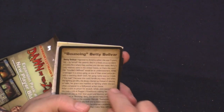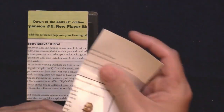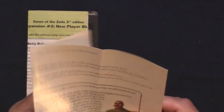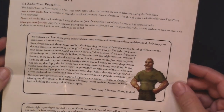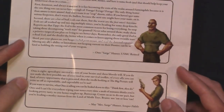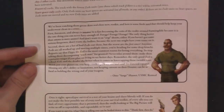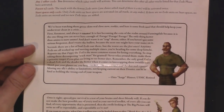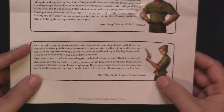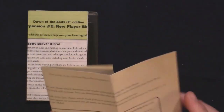We've got Bouncing Betty Bolivar — if you saw my interview with Brenna Noonan, we talked about her at Origins Games Fair. We get the new rule for the Zeds and the other hero. Sarge Hauser is the character they use in Dawn of the Zeds for little sidebars explaining the rules. It turns out that Mae Houser, who we just saw as a hero in the other expansion, is actually his wife. So that's kind of funny.